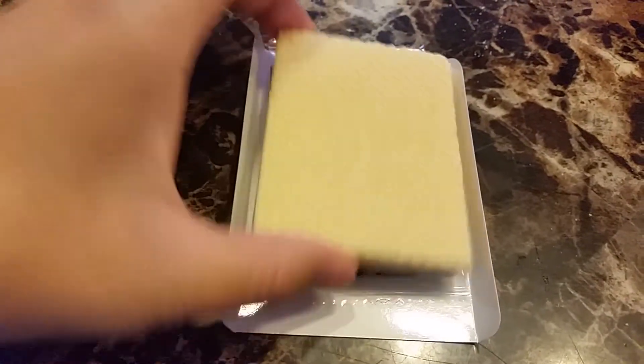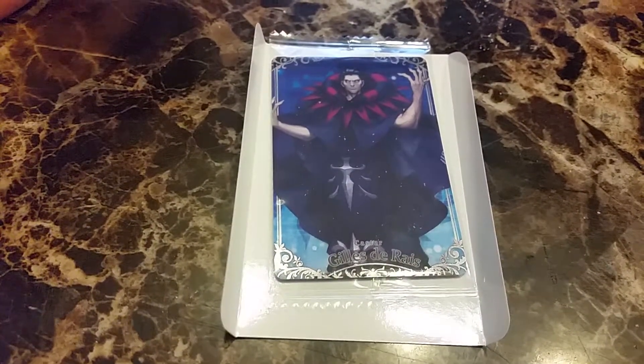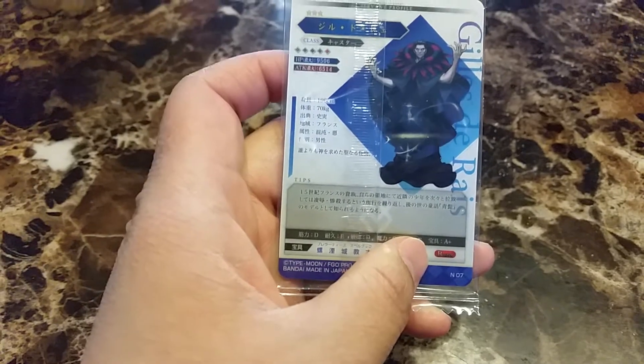Each package comes with one vanilla cookie and one art card. This art card is Gil de Reyes. Each card comes with a number so you know which one you got and which one you didn't. This is Normal number 7.